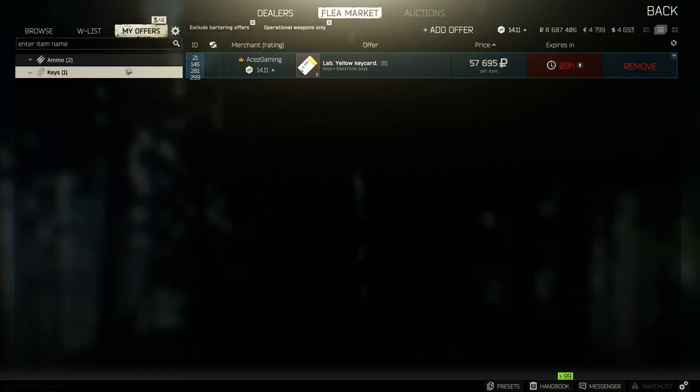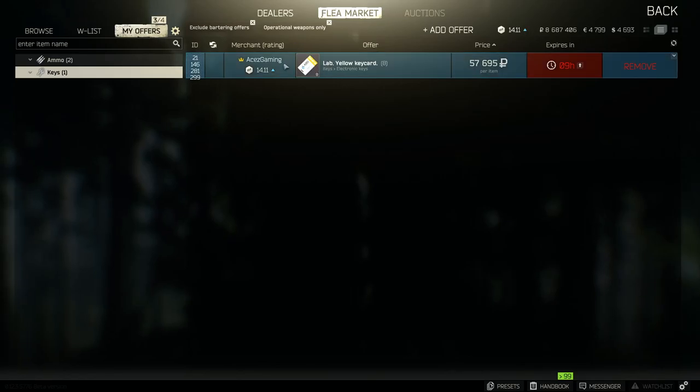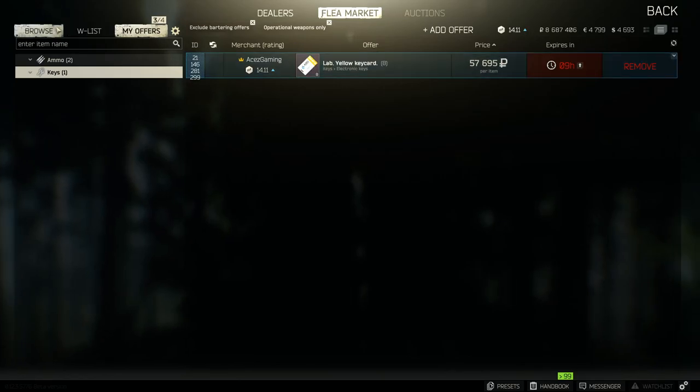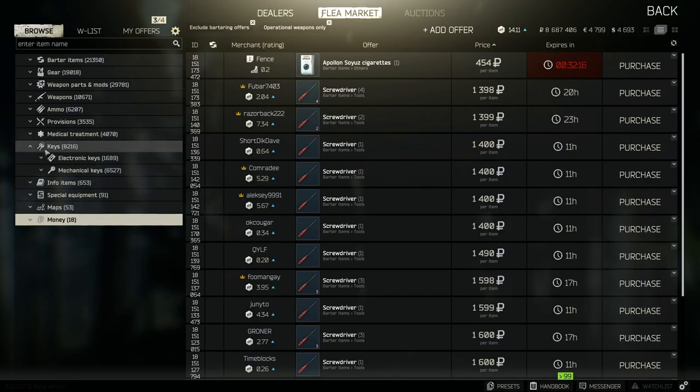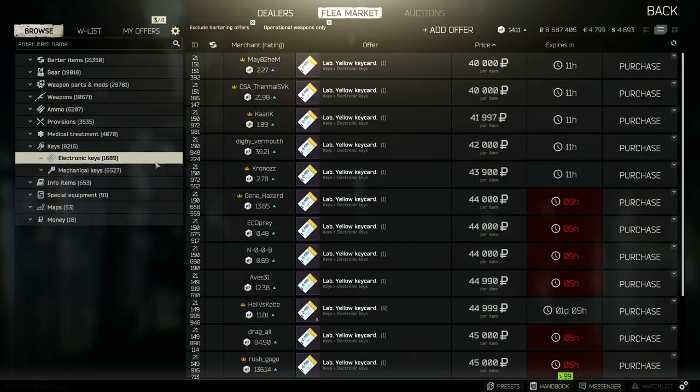But that is not what I made a huge mistake on. It was actually yellow key cards for the labs, and I don't know what happened to prices. After this update happened yesterday, prices have started declining rapidly, especially on key cards. Bitcoin has been going up and graphics cards have been going up as well — they kind of work hand in hand so it makes sense. But the key cards have been declining in price pretty astronomically.